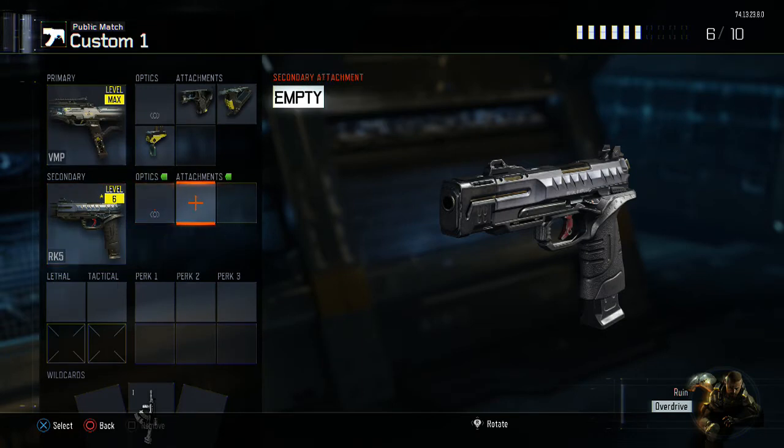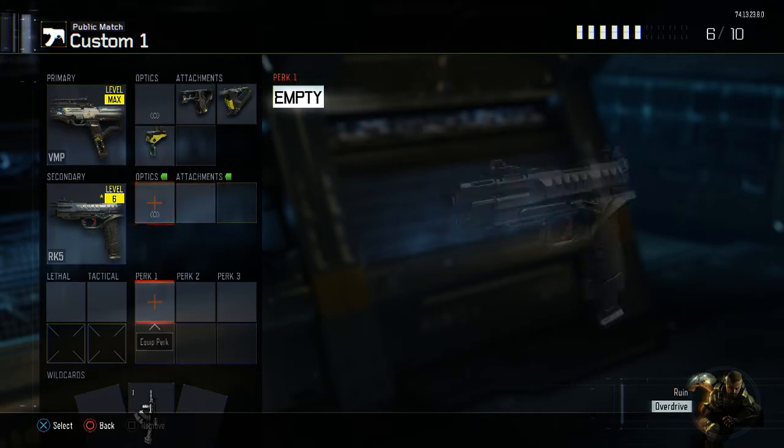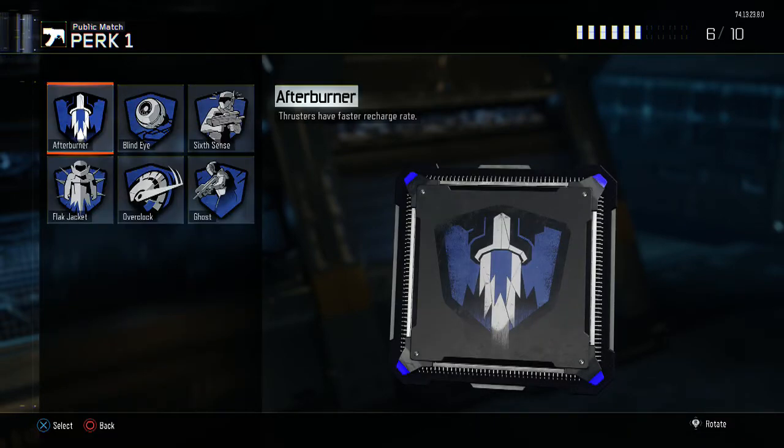Moving on to our perks, we are going to have Afterburner. With submachine guns, I feel like Afterburner is the best to have just because you are always going to want to be moving. So thrusters are going to have a faster charge rate with Afterburner active.